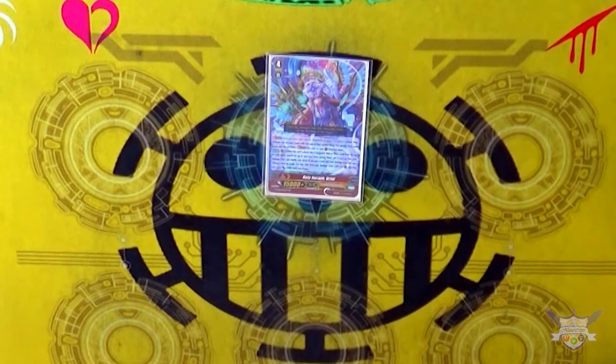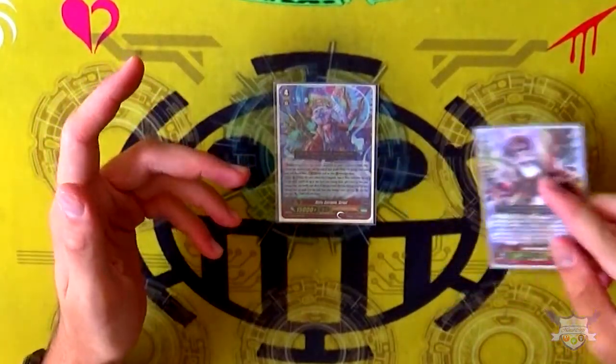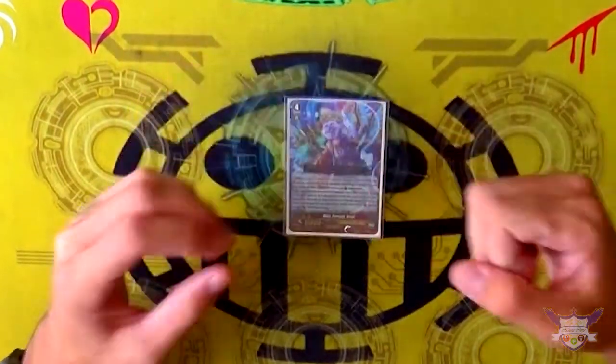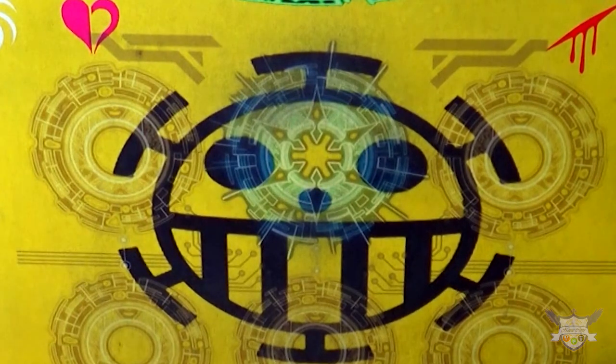Running 1 copy of Holy Seraph Uriel, which is on-hit: check top 3, move a card from them to damage, call a card from damage, shuffle, and the card called gains 2k. I'm running her because if I misride and can't ride Gavrail, she's a good first stride. If you're not on Gavrail, Zakaria's instant GB2 doesn't mean much. Uriel gives you field back because you can't really build up field this fast thanks to Gavrail's stride skill — doing this helps you potentially get that field back. Running it at 1 is still nice, and it's not taken out by Nokiel since I'm not running that in this build.